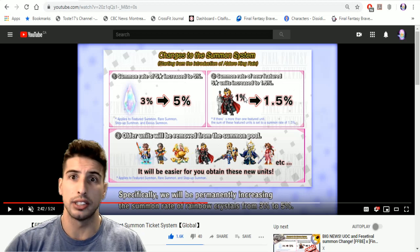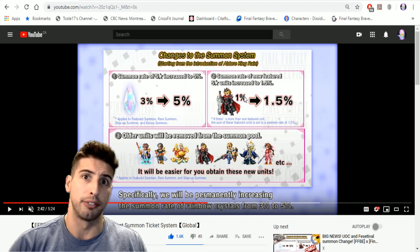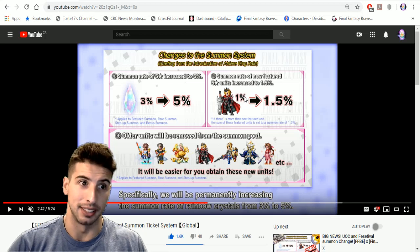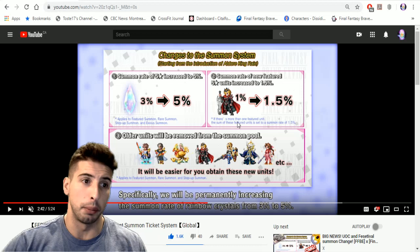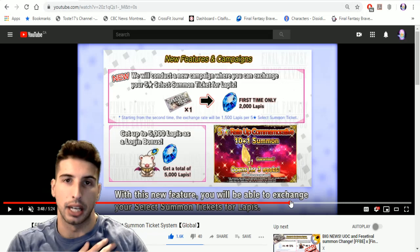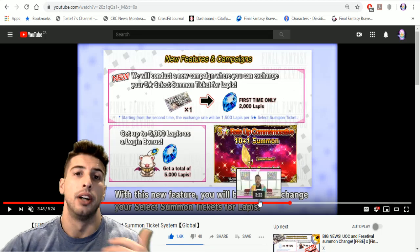In the Japanese version, new CG units like King Rain and CG Tidus were locked behind time-limited banners — you could only pull them for two weeks and then they were gone. Global has completely changed this: once King Rain's banner ends, he stays in the summon pool permanently. All future characters will always remain in the summon pool, which is pretty amazing since you're not locked into pulling during a specific window or risk missing them forever.